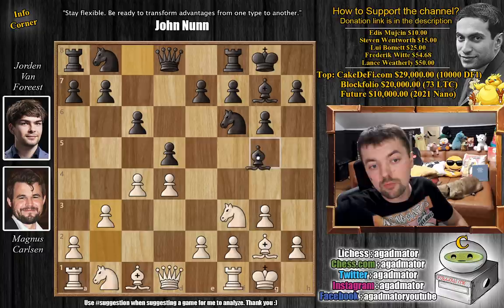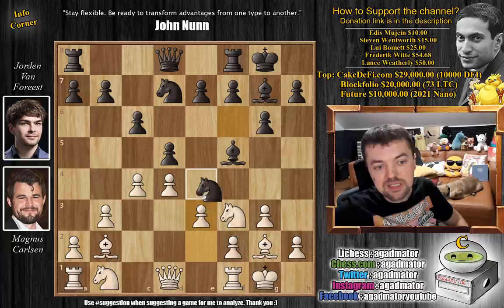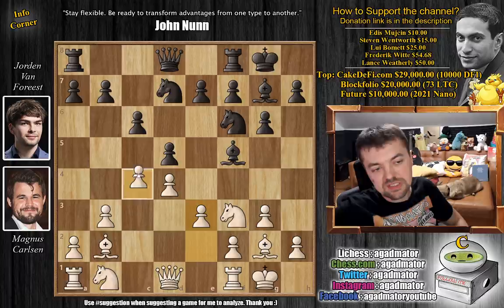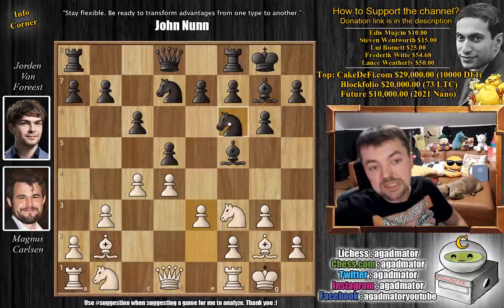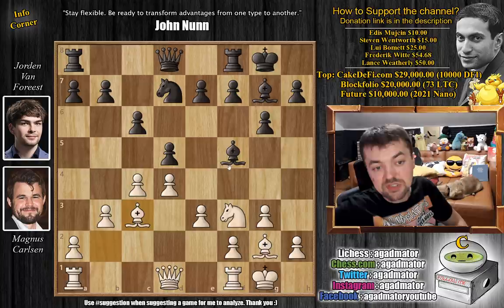Now bishop to f5. Before going knight b to d7, we have bishop to b2, knight b to d7, and now e3 by Magnus. We have knight to e4. You don't have to go knight to e4 — you could also play d captures on c4, which is a move black can play pretty much at any point throughout the opening, but we will not see it here. So knight to e4, we have knight to c3, and knight captures on c3.